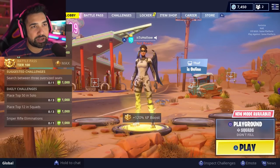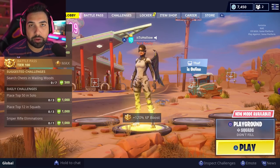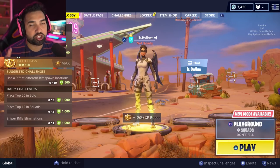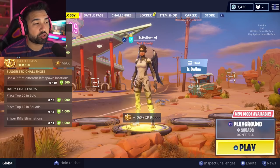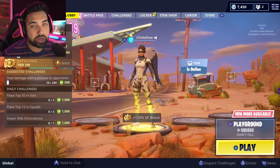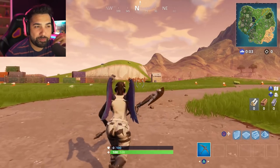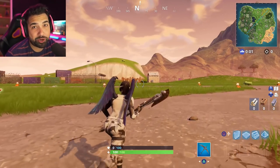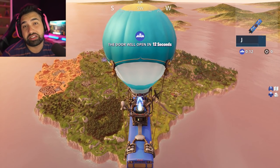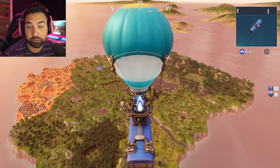This new glitch involves a llama and lets you actually triple your loot — whether it's bullets or materials, it triples everything. If you find a llama there's a certain thing you have to do. I'm going to test it in Playgrounds mode, where it works, and it also works in regular modes like solos, duos, or squads.